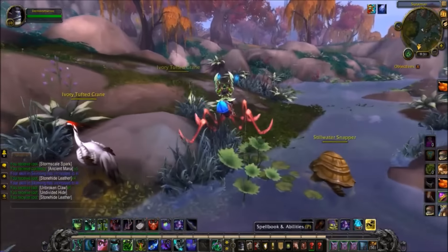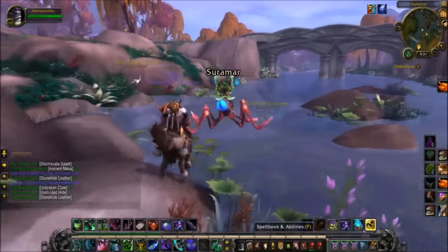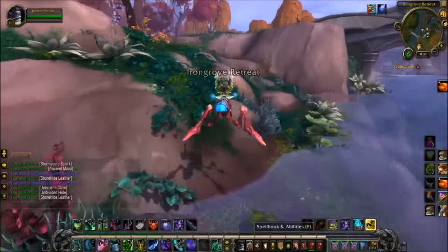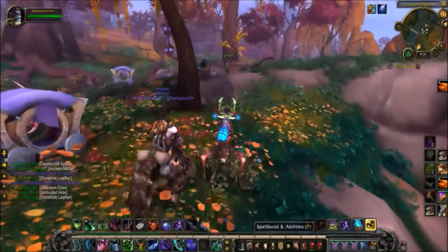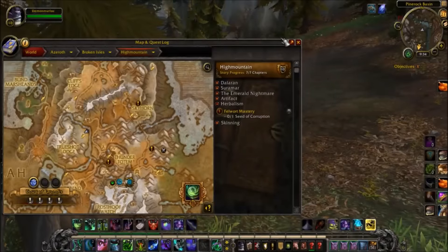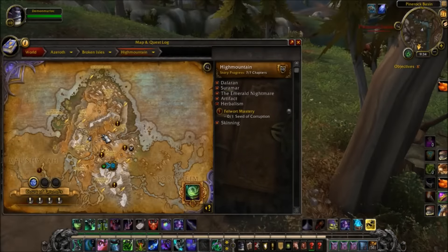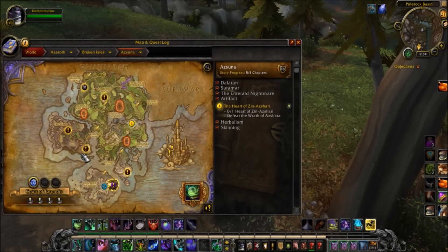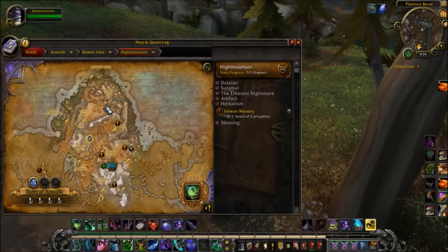Now I'll go to the locations where you would start out leveling, since you're obviously not going to be 110 as soon as you start Legion. We're at our first location in High Mountain. Most profession quests lead you to Azuna, but you get the skinning profession quests simply by skinning, so it doesn't really matter where you start. For skinners, High Mountain is great because it's filled with tons of beasts.